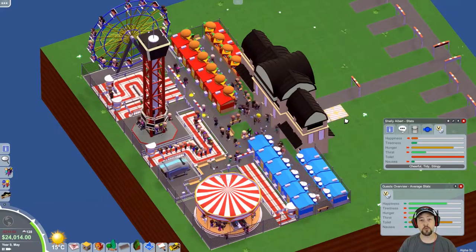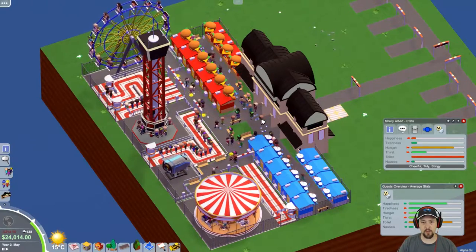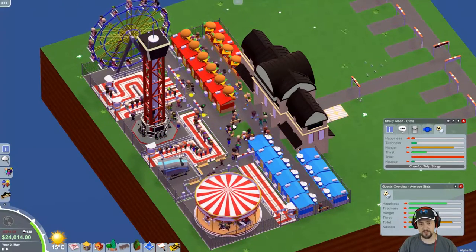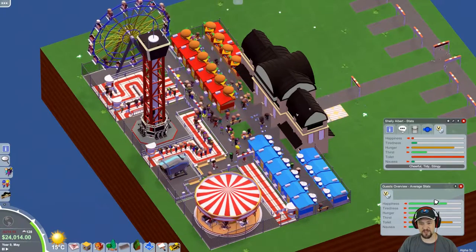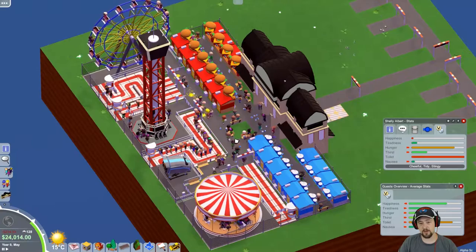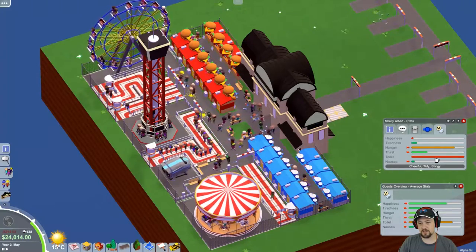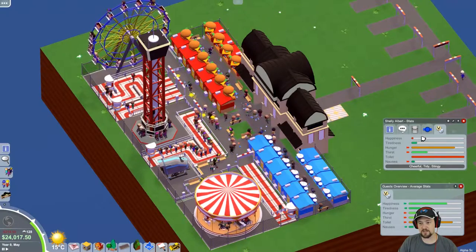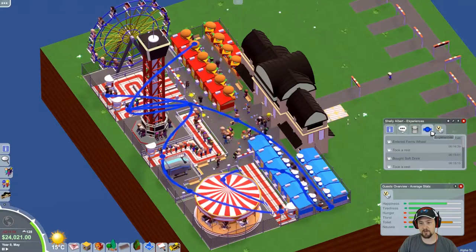We're getting close to June - quick progress update. I'm slowing down the screen while I talk. I have no janitors, so you can see there's starting to be a little bit of vomit on the floors and quite a bit of trash. What I really want to pay attention to is: is the happiness significantly impacted by people not being able to go to the restroom? I've flagged one character who has to go really bad to monitor.